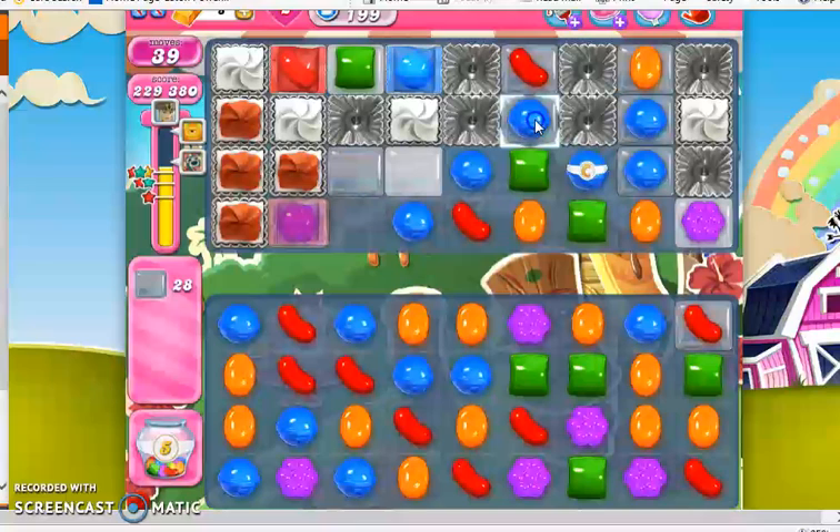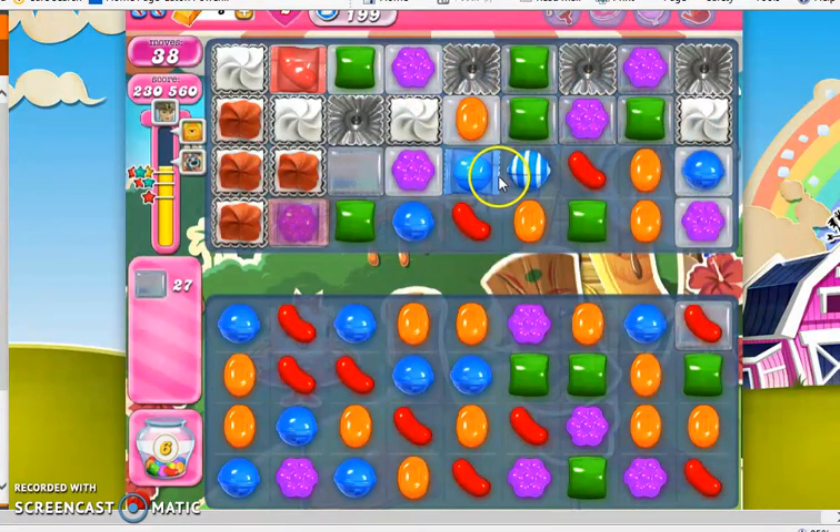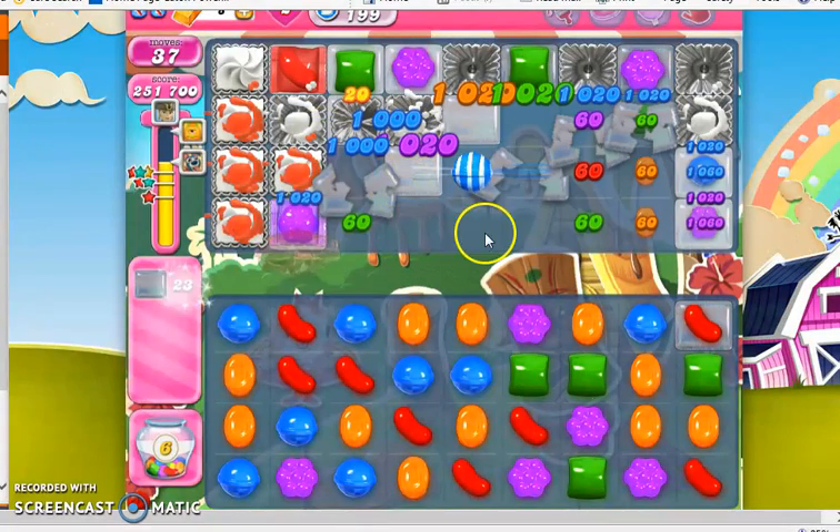So using these wrapped candies that I have to clear stuff out. I'm going to make a stripe, but I also see that this is going to slide down — that's okay. Maybe I can get these to pair up. That's pretty nice. So now I'm going to use these together — it's going to open up this and clear out a lot more stuff.